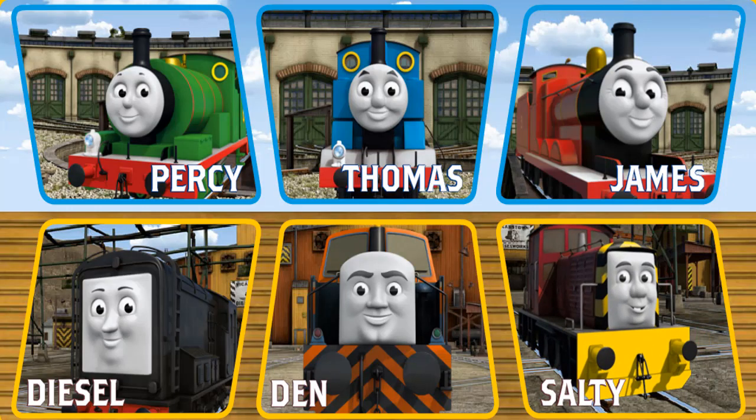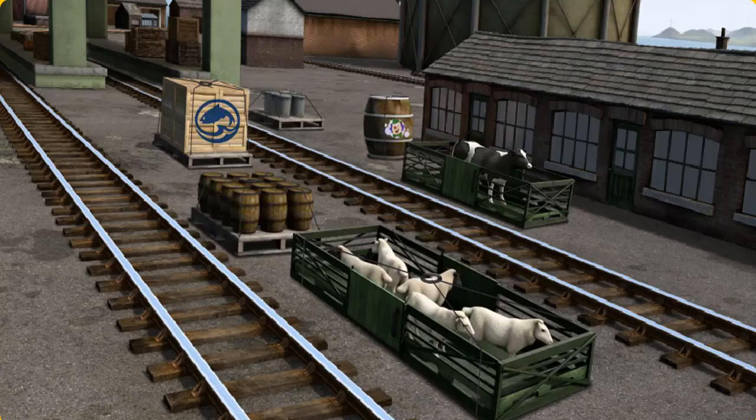It's a busy day at Brendam Docks. Thomas and his friends have many deliveries to make. Choose who will make the next delivery. Den. Den must deliver the sheep to Farmer McCall's farm.